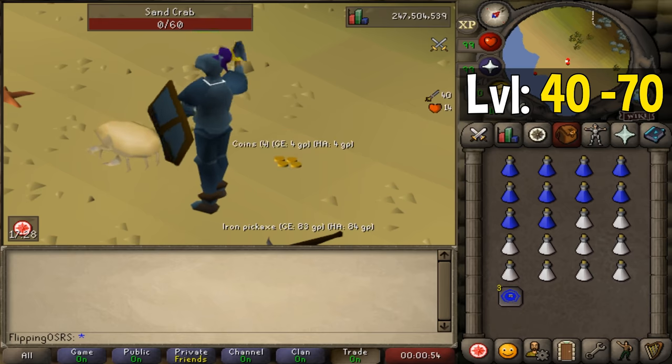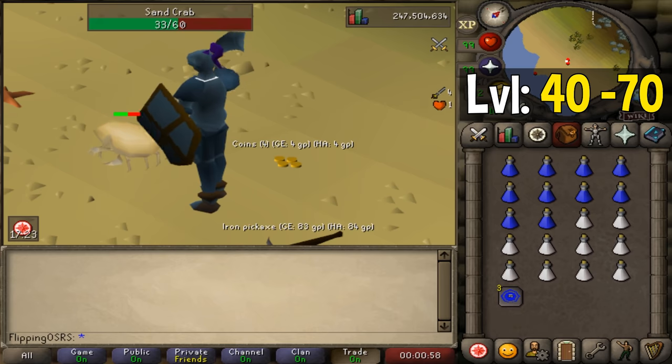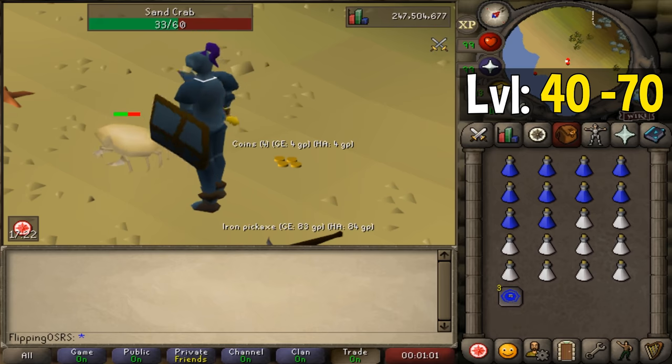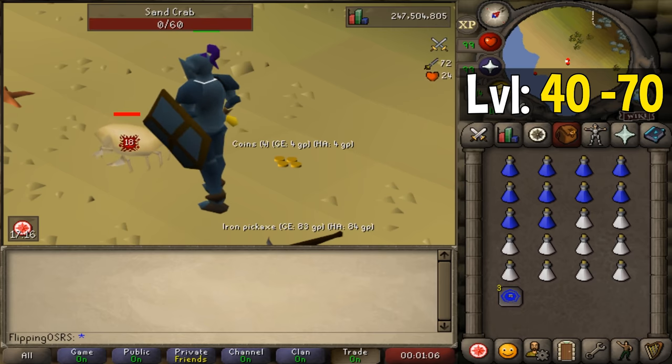Fighting something like Sand Krabs, Ammonite Krabs, or even Rock Krabs are very popular because they are aggressive towards you, which means you can AFK there for a long period of time, and they have a lot of hit points, which means they provide very competitive experience rates. I'm presuming you don't want to punch the Krabs to death, so you're going to need to bring some gear.